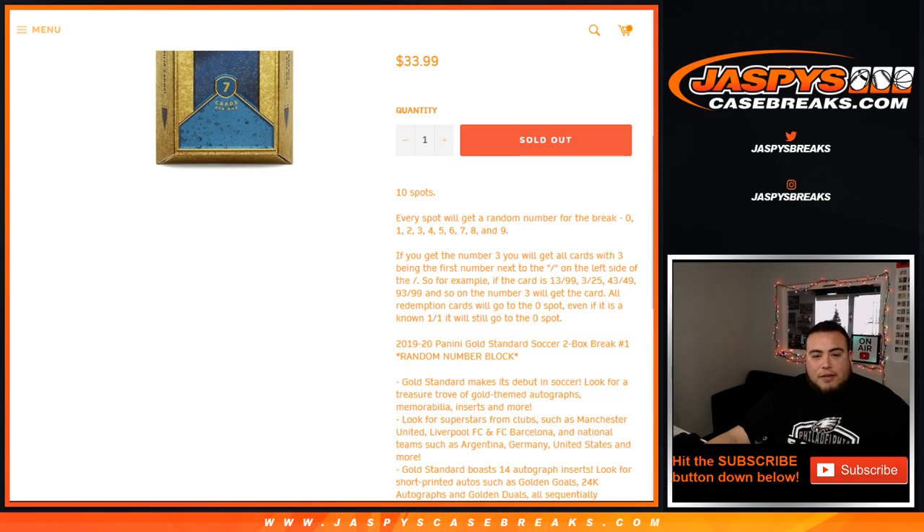3 out of 25 will be yours, 43 out of 49, and so on — that'll go to the number three spot. Redemption cards go to spot zero, even if it's a 1-of-1, it'll still go to spot zero. I don't believe Gold Standard has any unnumbered cards, but if they do then we'll randomize them in a lot.